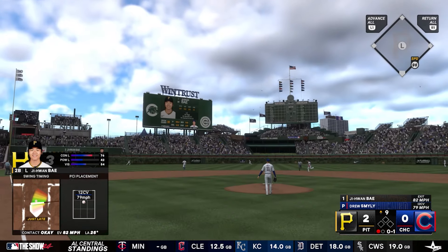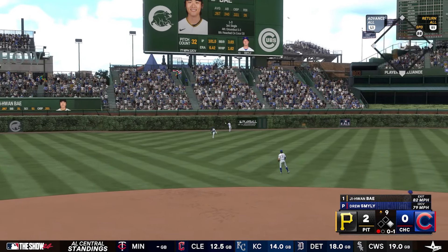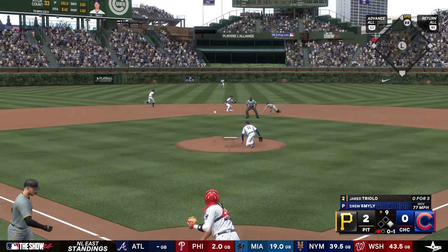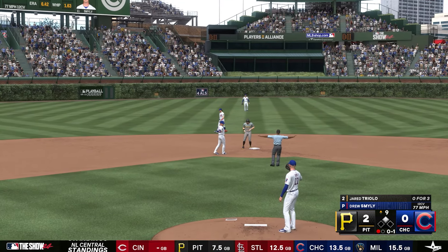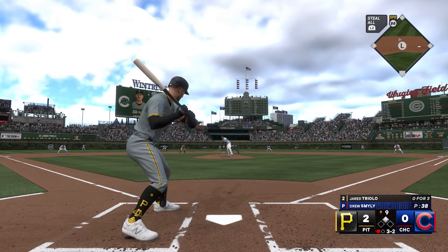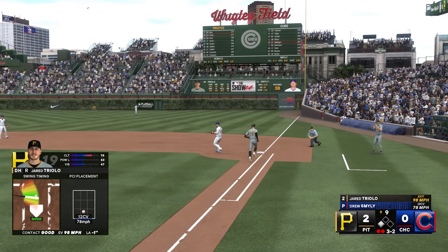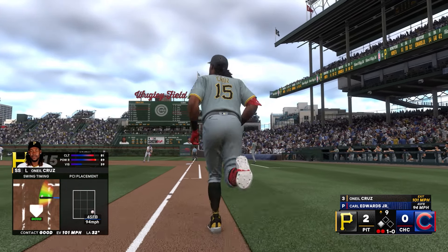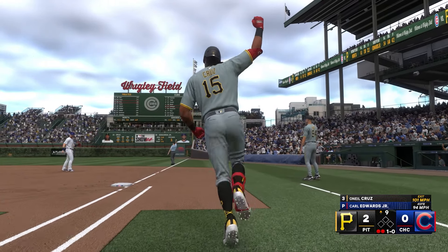Bay leads off the top of the ninth with a shot to the gap for a single, tries to stretch it to a double but thinks again and goes back to first. Bay then steals a base. Jared Triolo comes up — full count, ground ball to second base moves Bay to third. Two outs. O'Neal Cruz then makes it a 4-0 ball game with a 1-0 pitch deep to right field. 4-0 Pittsburgh.